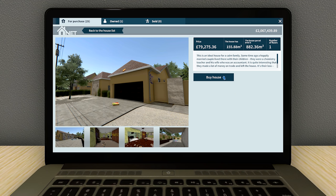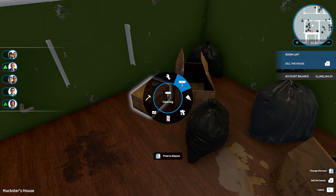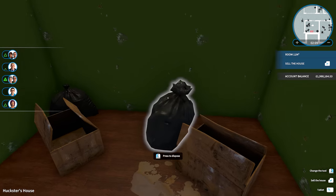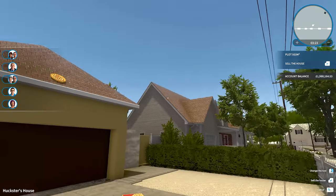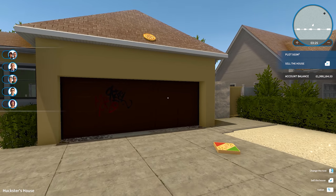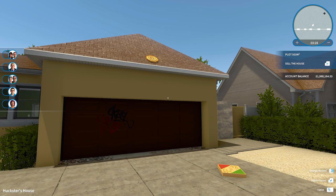The next house worthy of a mention is the Huckster's house — a modest home for a smaller family where family chemistry is key. The outside is in pretty good shape, apart from the pizza on the garage roof that can be removed upon request. This is actually the home of the Whites from Breaking Bad, with the pizza on the garage being a reference to a famous scene from the show.